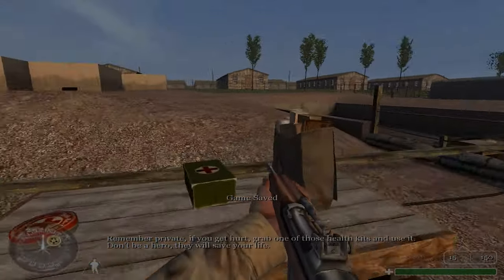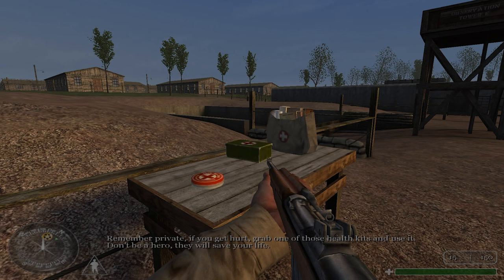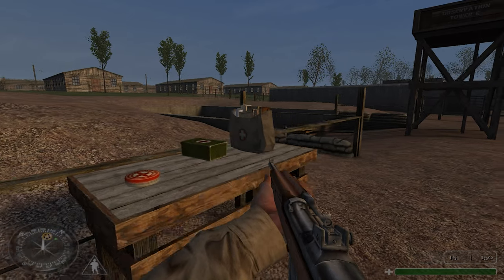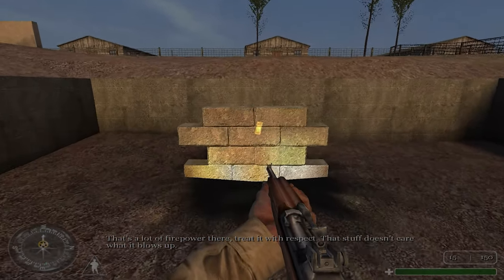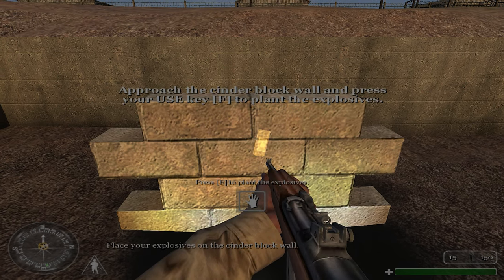Remember, private — if you get hurt, grab one of those health kits and use it. Don't be a hero; they will save your life. Our last station will be explosives. Pick them up, partner. That's a lot of firepower there — treat it with respect. That stuff doesn't care what it blows up. Place your explosives on the cinder block wall.